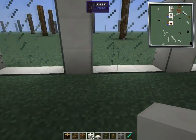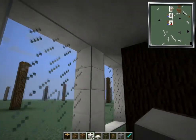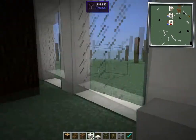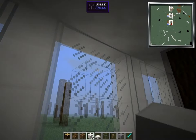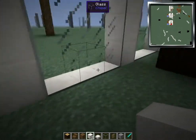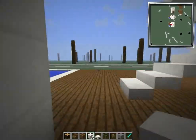Over here, right in the center — because it would just go up to here and here — build a pillar right in the center. Just 3 away from that one and 3 away from that one. Then whatever block you're using down there, and then glass.